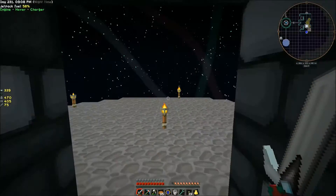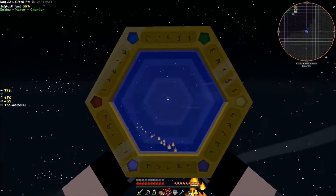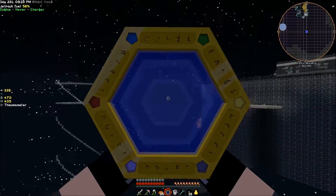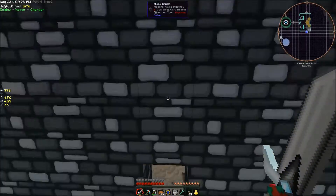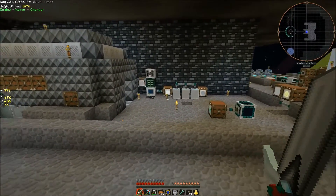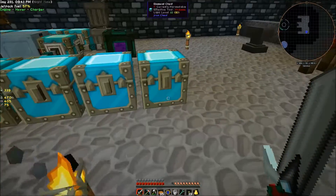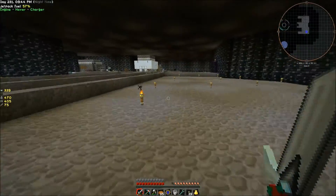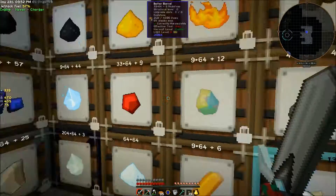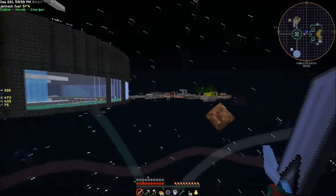Another thing we really want to get going is Thaumcraft, because we're not going to be able to go very far into it without finding aura nodes - and there are no aura nodes anywhere out here. It seems like we're going to have to go to the Deep Dark for that, or maybe an RF Tools dimension. So the first thing we're going to work on is actually going to the Deep Dark. Let me grab a little bit more redstone and we should be good.